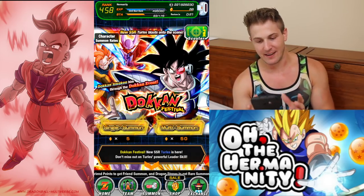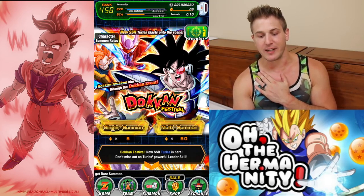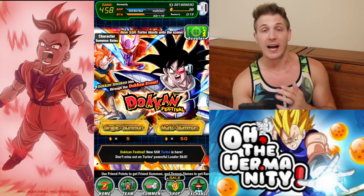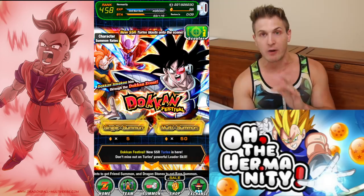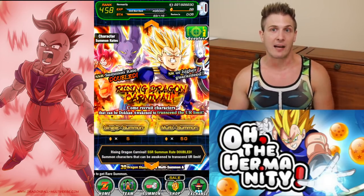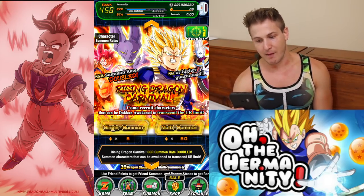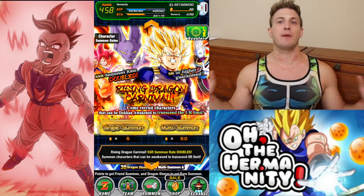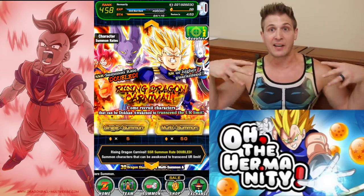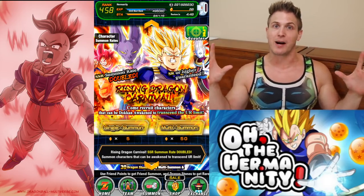It pains me to skip this banner because I really, really want that Turles. I mean, I know I'll get him eventually — I already beat the EZA event even though I don't have him, so it is possible. The other AGL giant form Turles saved my butt. But LR Beerus — it's been a while since we've done a summon video, so I don't know if we're well rested enough to pull an LR, or if we need to focus harder on that spirit bomb luck.